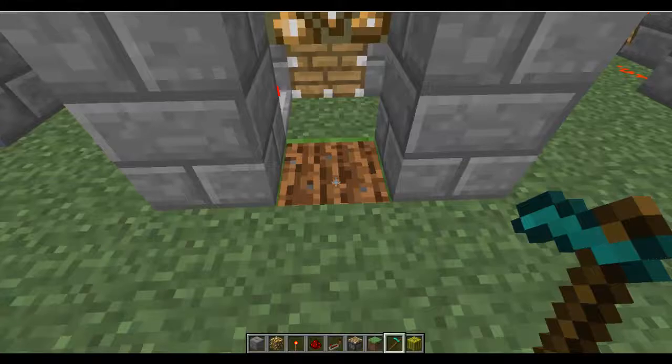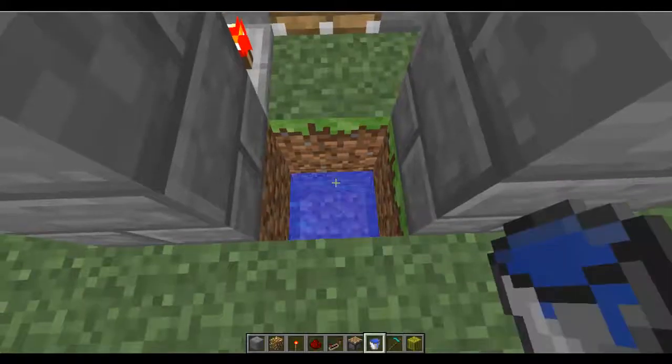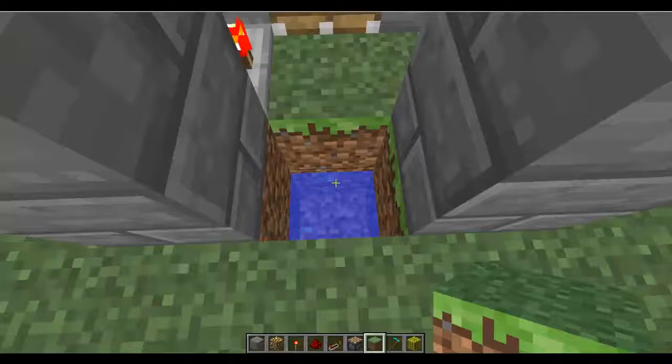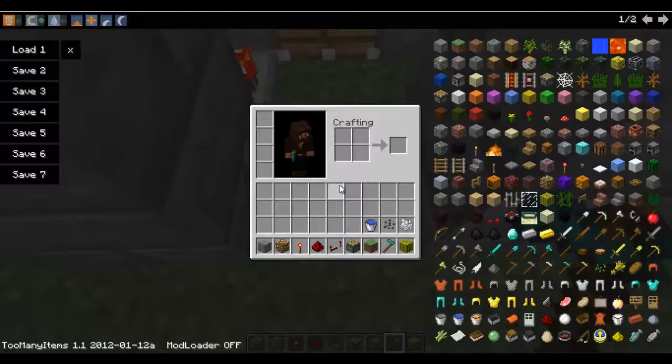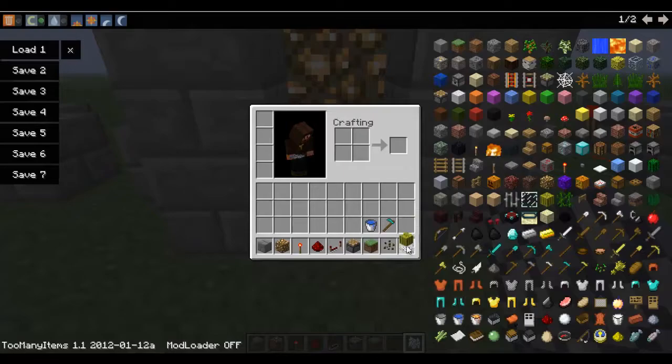And then you're going to need to go ahead and put your piston right there. Make sure you have some water nearby just in case — I suggest just putting the block beneath it. Go ahead and hoe the ground. Get your melon seed out and bone meal it. And you're ready to go. That is all. It takes seconds and minimal resources.